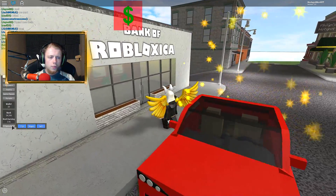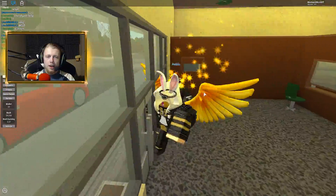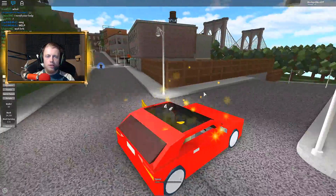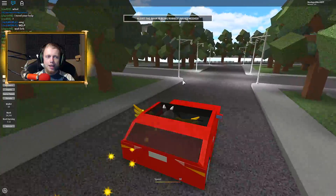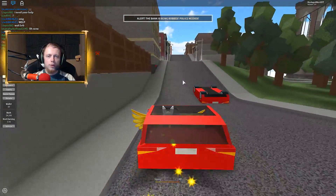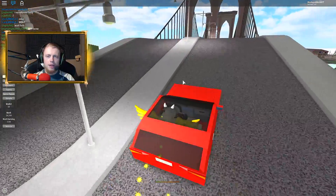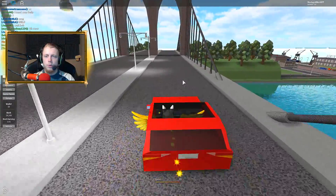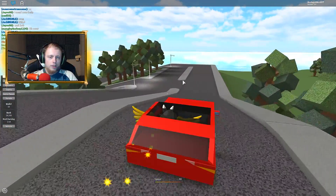It seems like we cannot even lock our vehicle. There's a cop in there — let's get back in our car and drive away. Nobody stole our car, that's a good thing. The bank got robbed. We're just gonna drive around the map and see if we can find somewhere to rob. The map is overall decently okay — not that ugly — but it looks decently small, which is worth noting.